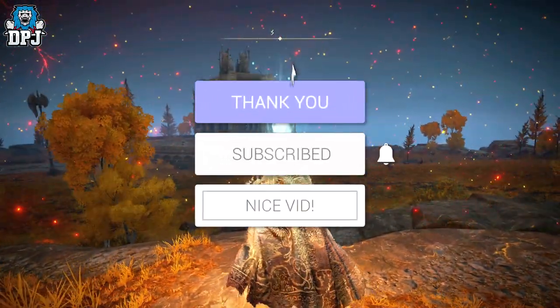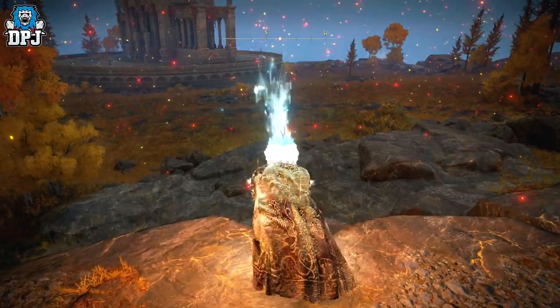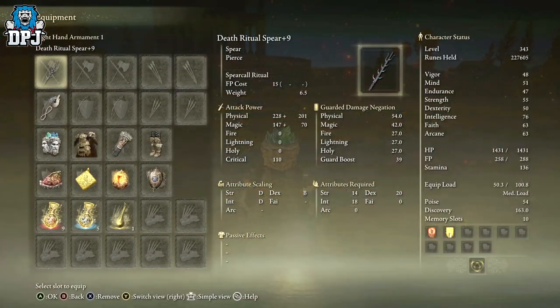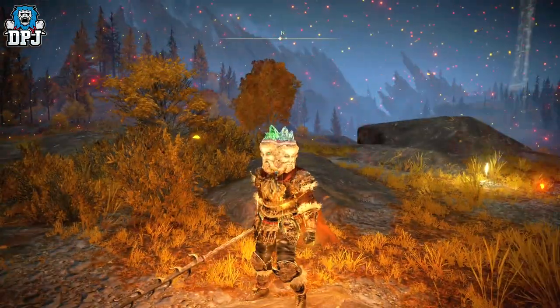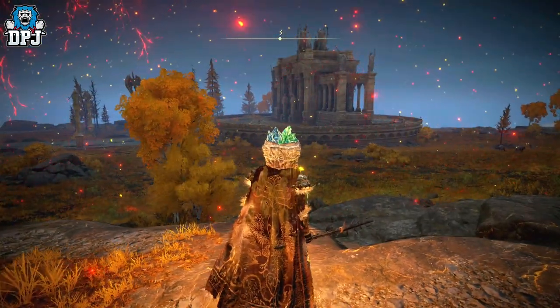The Death Ritual Spear is quite unique. It has a pretty little weapon art, as you can see — not the most powerful, but you can always make it much more powerful obviously. It requires 14 in Strength, 20 in Dexterity, and 18 in Intellect. Now when I say this is rare, what does rare actually mean to me?